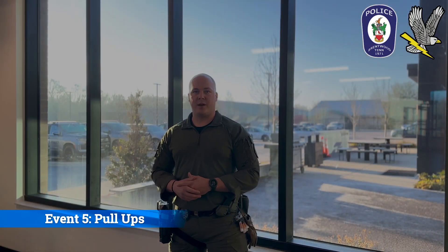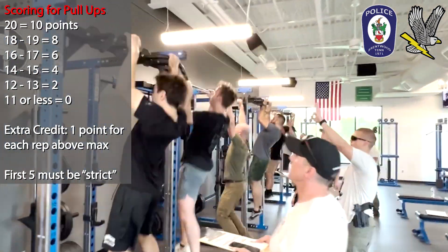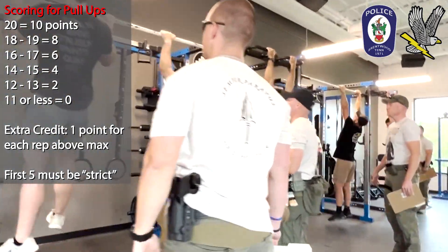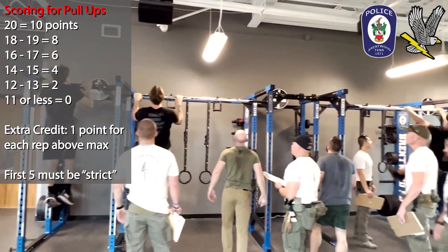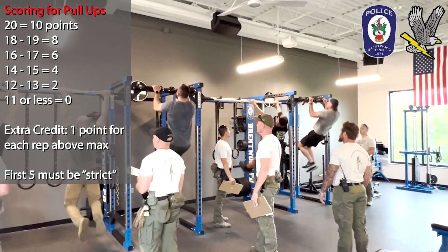Event five, which is the final event: pull-ups. You must complete as many pull-ups as possible in 1 minute. The first five repetitions must be strict, meaning from a dead hang position without any assistance gained from kipping, lifting your knees, or other assisting methods. The minimum number of pull-ups required is 12, which will give you 2 points for this event. The more pull-ups you do, the more points you earn.